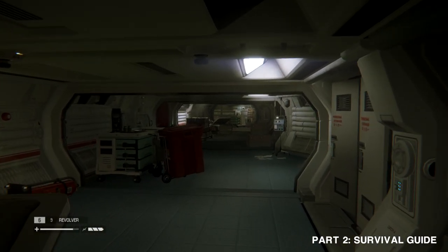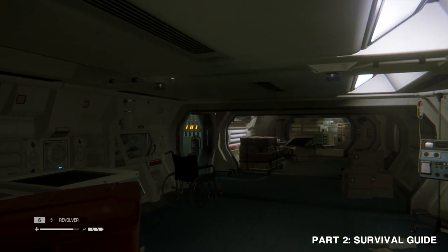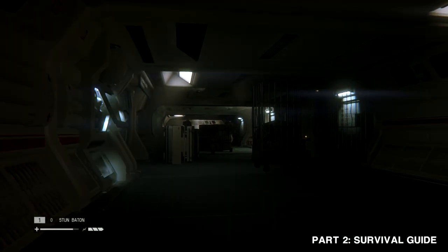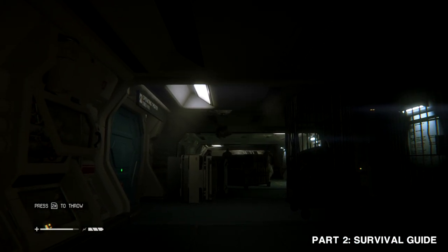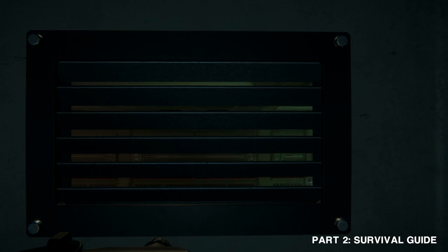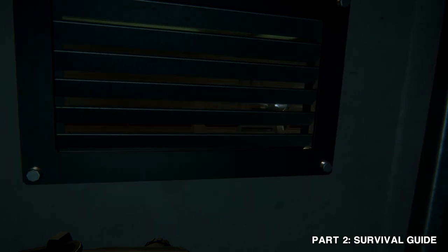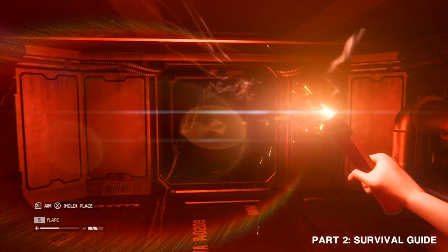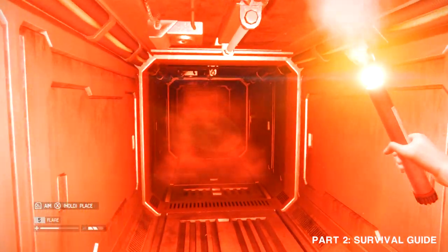As you explore the space station, move slowly to avoid attracting attention and stay alert to every sound, from sliding doors to approaching footsteps. Using your wits, the environment, and scavenged materials, you must improvise to survive. Keep your eyes peeled for hiding places — lockers, cabinets, and even tables can provide some cover. And while Sevastopol's miles of concealed air vents might seem safe, the alien also uses them and is much faster than you.